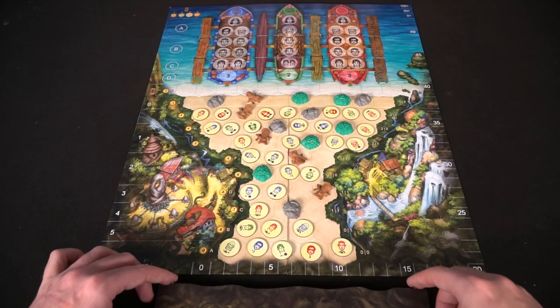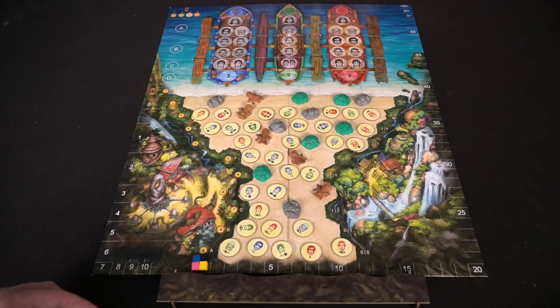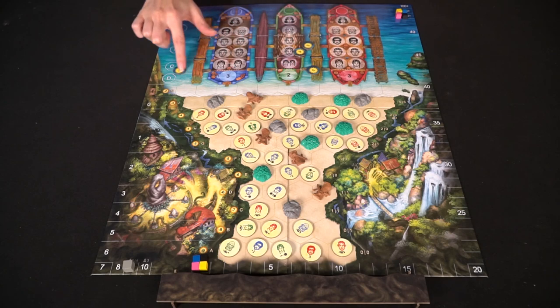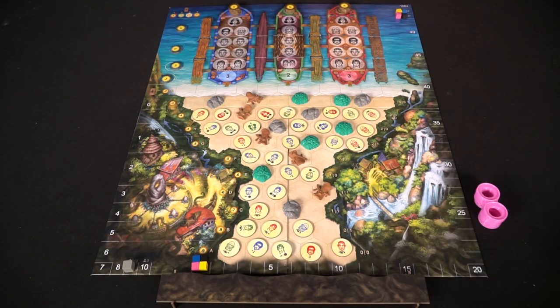To set up the game, you'll start by gathering the main game board and placing it out in front of all players. Then take the fog marker tracker and place it at the very bottom of the board. Based on the number of players, you'll have a certain number of rounds — take the gray cube and place it on either the nine or the ten space. Also based on player count, take the colored cubes and place them on the zero track, which indicates each player's score.